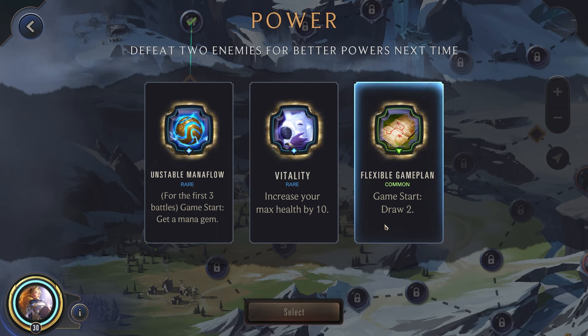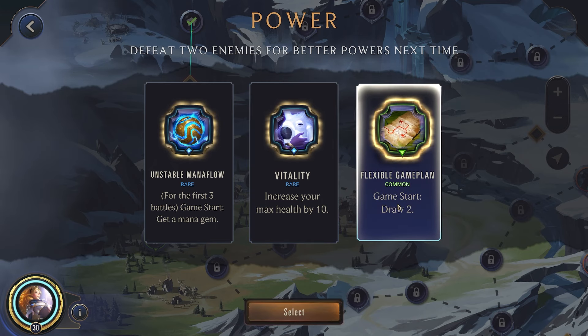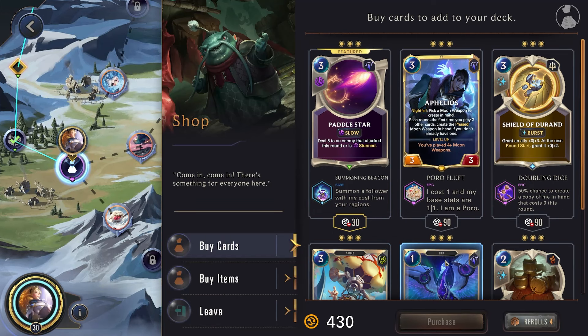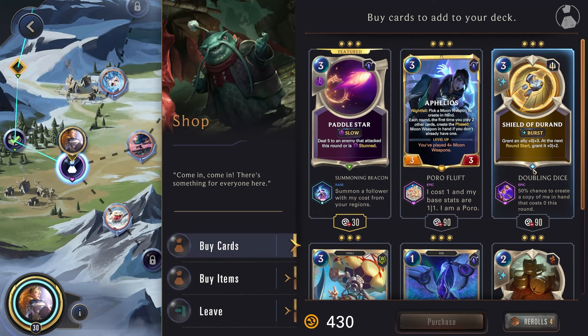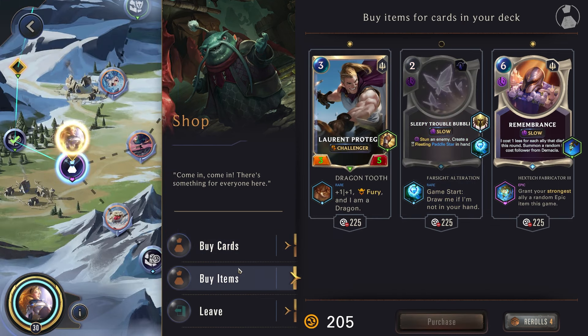So we did try one before this and we just got stomped by the very first boss, so we're having pity powers here. It's not the first boss — first fight. We'll just go game start draw two. Gold chest. Let's see what we get from the shop here. Double attack is nice, elusive's not bad. Paddle Star — we should have that, we can generate this spell. Getting this at the start of the game would be decent, so we'll get one copy of this.